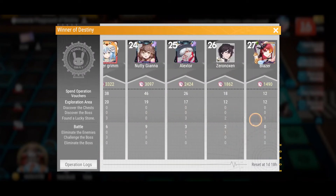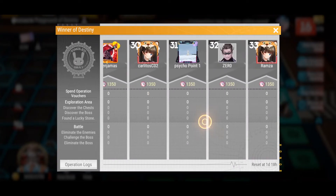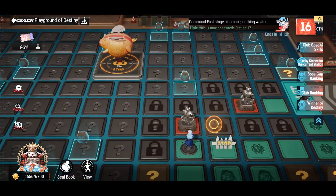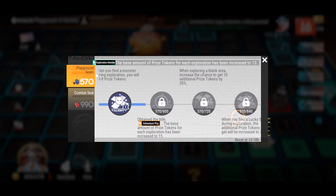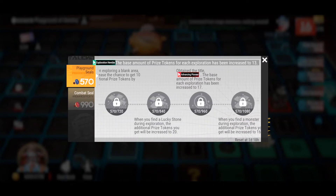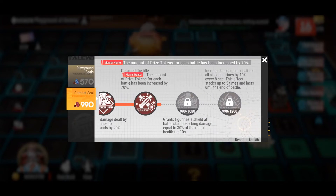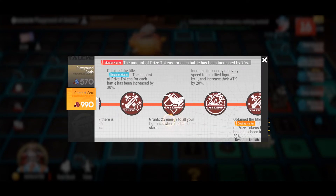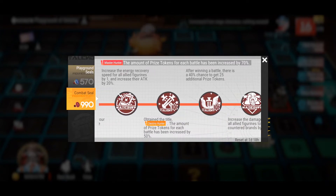Whether it be discovering chests, finding a lucky stone, or eliminating the boss or an enemy — remember, one of the currencies you can earn are the playground seals and combat seals. Depending on how many your club earns, you go up a timeline to unlock different exploration-type prizes, like getting extra tokens when you discover a chest. The combat seal is very similar except you earn buffs and skills pertaining to the actual combat you'll run across. As you can see, we've almost unlocked almost all of them, which is great. I'm very appreciative of all the teamwork that our club has been putting together.